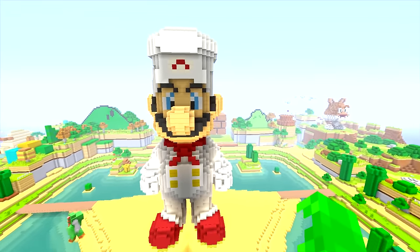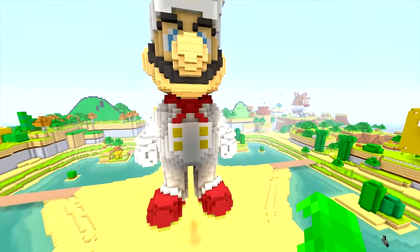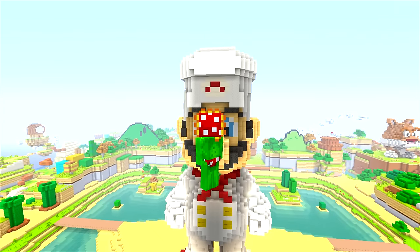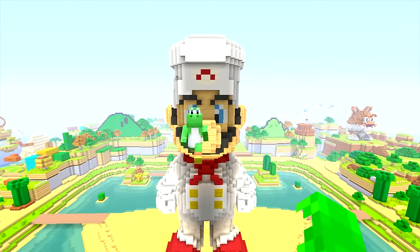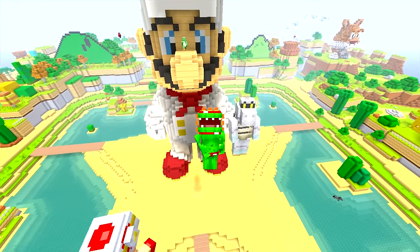Okay guys, here is the finished product. Chef Mario looking very good. We had some troubles with the hat, but the body looks so nice. Whoever did that — props to my team: Seth, YK, Nick, and Joseph — everyone. By the way, that looks like a sick Mario. Guys, if you enjoyed the episode today, make sure you leave a like down below. If you're new to the channel, make sure to subscribe, and we will see you guys in the next one. Peace out. Bye!